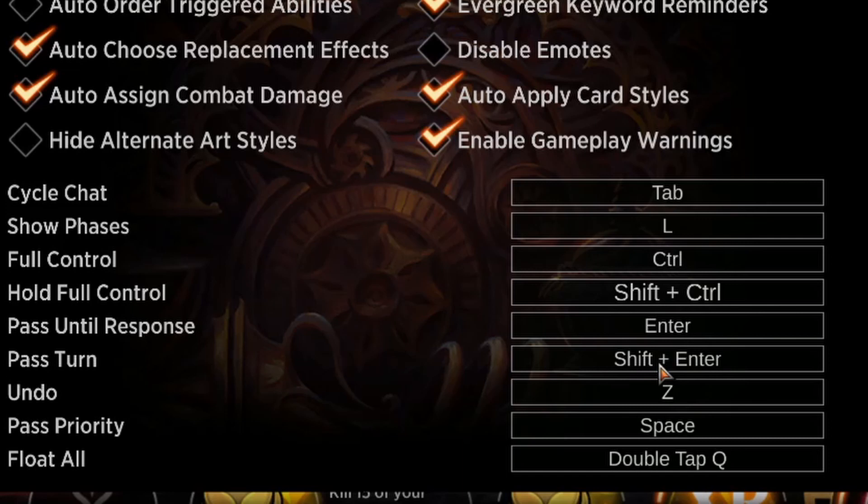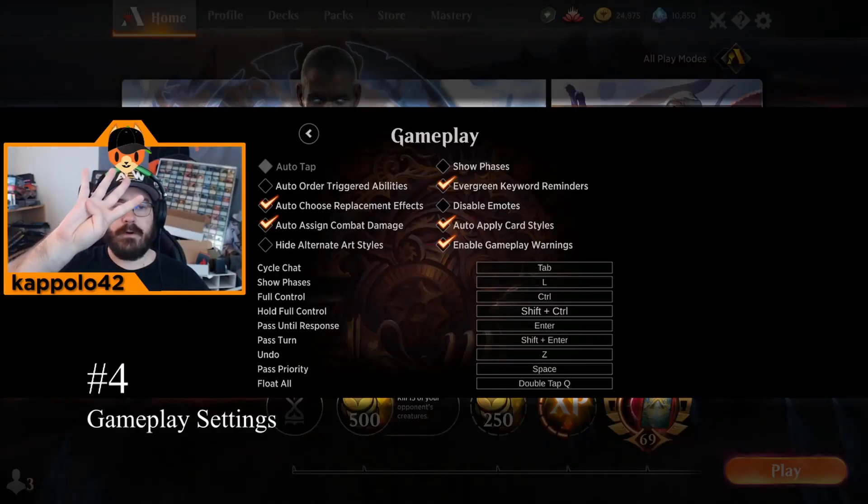Another shortcut I use often is the Float All button — double press Q quickly — and all your lands will tap for mana. This saves a lot of extra time when you're tapping all your lands for the Wilderness Reclamation trigger, for example.